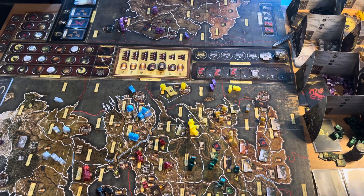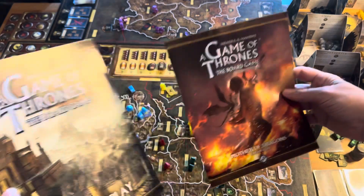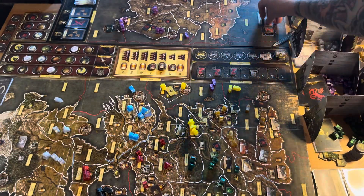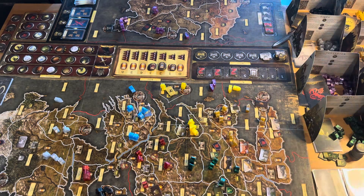Welcome back everyone to Pontos Founded Hobbies. This is Season 9, Episode 4 of A Game of Thrones board game. We're playing with the Mother of Dragons expansion. We're jumping into Turn 4. I've already placed the dragon strength from Round 4 here on the board. We're calling this episode 'A Lannister Always Pays His Debt.'